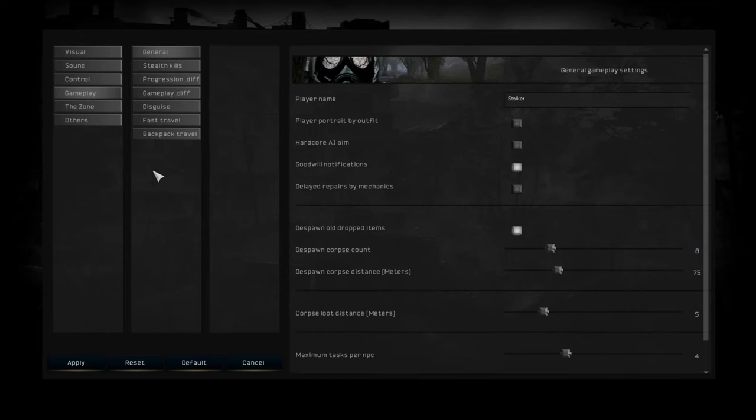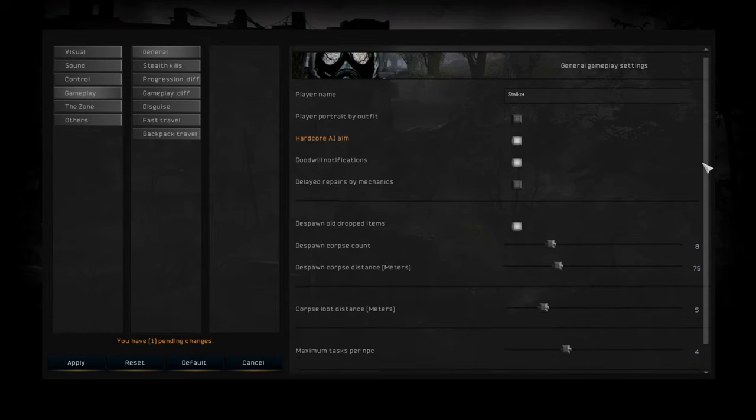Let's talk about Gamma now. Gamma by default switches on some options that are off in stock Anomaly. One of them is Hardcore AI Aiming — you can find this in Gameplay and General where you have your player name. If you turn this on, it's going to represent about 80% of the Gamma difficulty: the AI will be super alert and try to shoot you through hills, bushes, or trees. Gamma also uses a mod that makes the AI even more alert, but I'll cover that in a mod list. Be careful with Hardcore AI Aiming — it makes a huge difference.